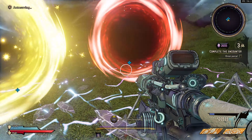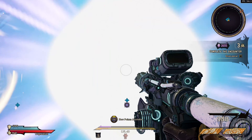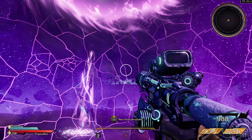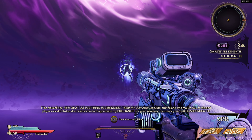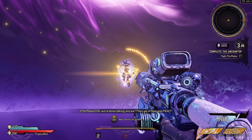Moving on to the boss fight itself — in order to start it you must first beat the current chaos run. Go until you get to the boss of the chaos run and you will see two portals that spawn: a yellow one and a red one. We want to go into the red one in order to fight the raid boss. You'll watch a short cutscene of the Maker, and to cut it short just shoot her.